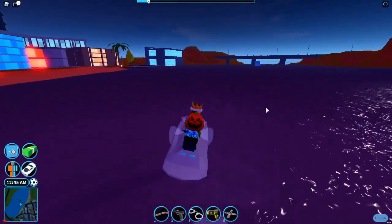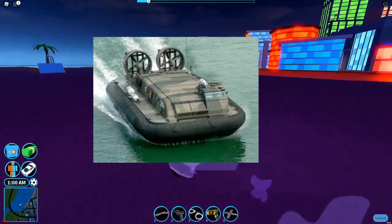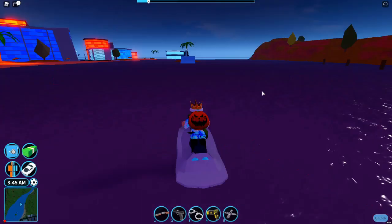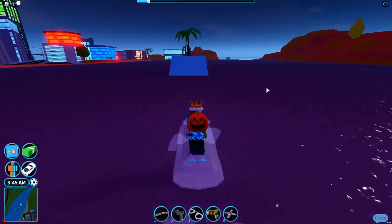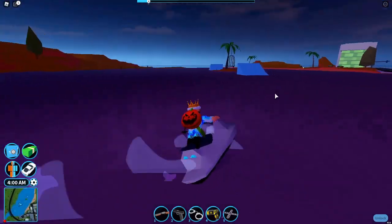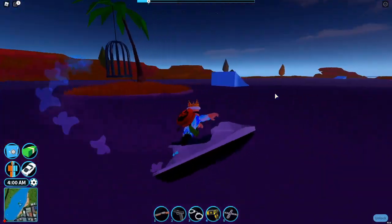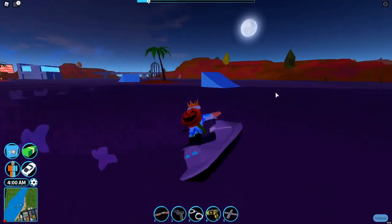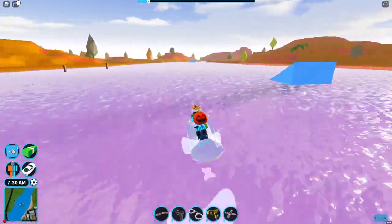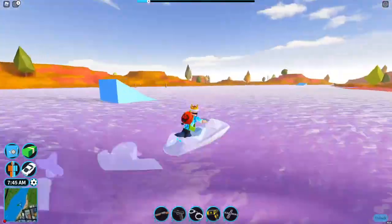The first vehicle that could be added in Jailbreak is the hovercraft. It can drive on water and a little bit on the land over here, but not really on the roads. I think the hovercraft would be cool because we have only three water vehicles right now in the game — we have the pirate ship, a little boat, and we also have the jet ski. The hovercraft would also look nice in the coming winter map because you can travel on snow.